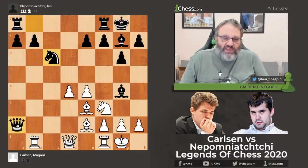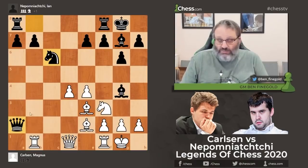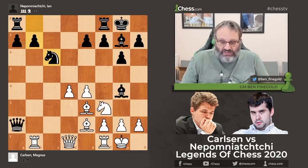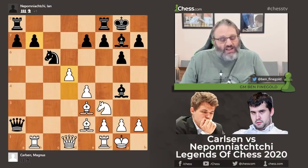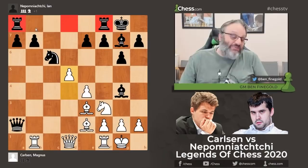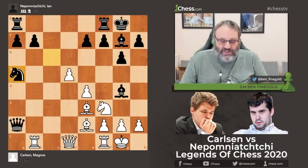If the queen gets back to a normal position and these pawns get active, black can be better. White can take on b7 — that's a fine move — but he decided to advance the center with d5. Knight a5 is virtually forced here; I don't want to play Knight d8 because that's terrible — it disconnects the rooks and the knight can't move. Obviously I don't play Knight b8. So Knight a5 makes sense.